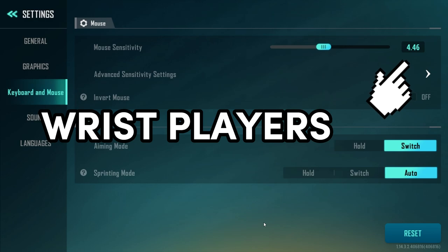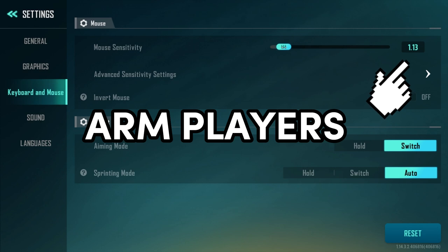For wrist players, I would suggest playing on a sensitivity of 4 to 5, but no less than 3.5. Arm players should go with 1 or lower, depending on how much desk space you have.